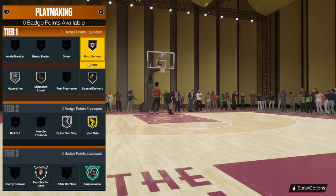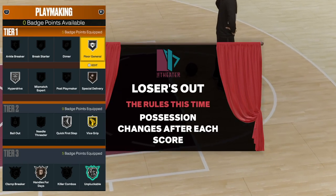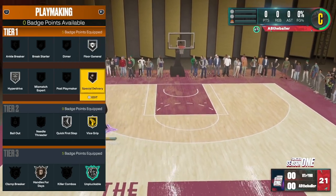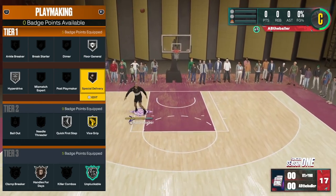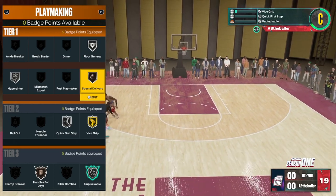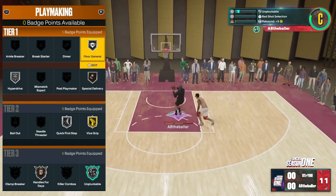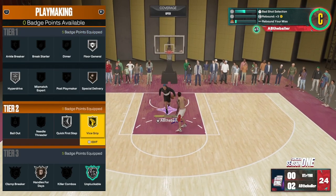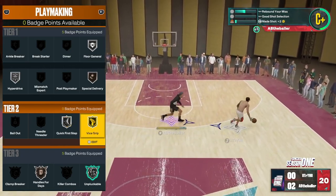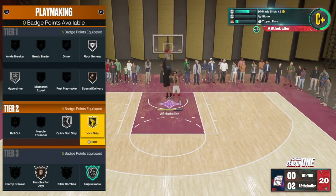Let's move on to Playmaking. This is kind of what I run when I'm running a popper type of build, and it's pretty similar when I'm running Guard. I like Floor General or Dimer — you can switch out either of the two to help out your teammates. This is with 19 Playmaking badges, which is kind of the median a lot of people have. I would recommend this if you have around 16 to 22 Playmaking. Quick First Step on the highest you can get it — I only get it on Silver unfortunately. Vice Grip you really only need on Silver, but I had an extra badge point so I threw it on Gold.